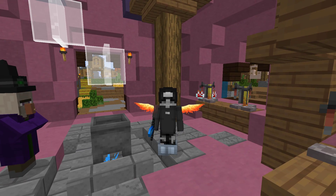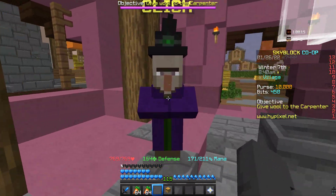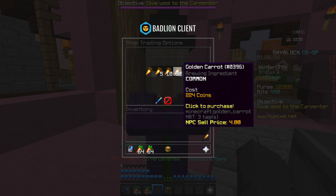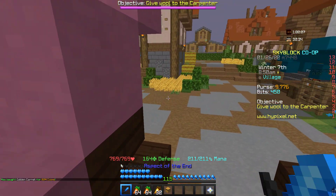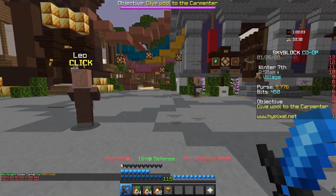Anyways, let's get into the video. All you guys will have to do is go here to the alchemist and just buy 32 golden carrots. Then you will have to go to the bazaar and